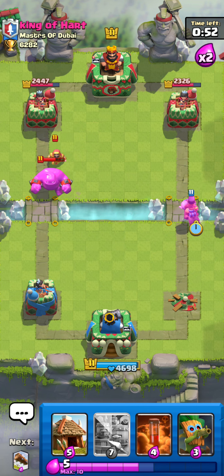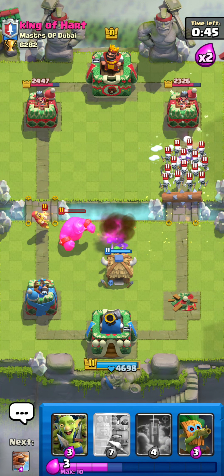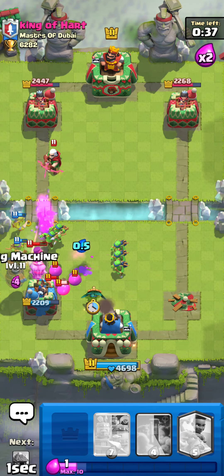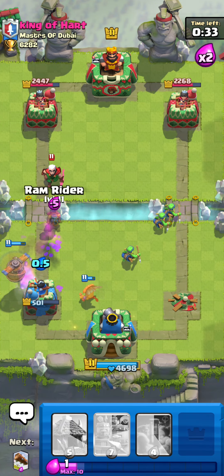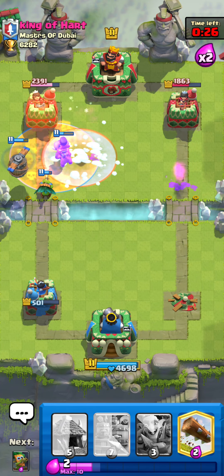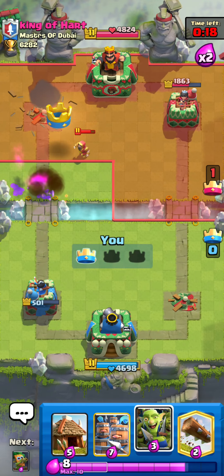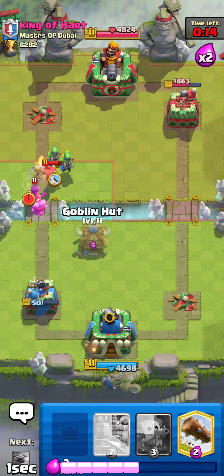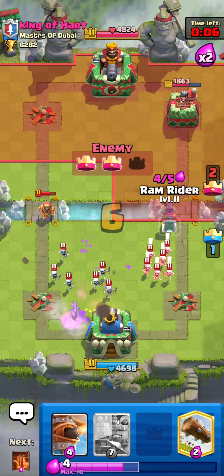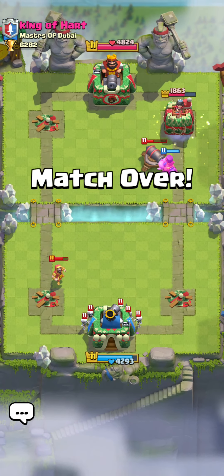Honestly, wizard's a good play. Freeze. Now we can surround it. Need to use all the stuff to defend. Now we're going to have to go in. Please take the tower. Okay, I took a tower. They took both towers. We almost had it, honestly.